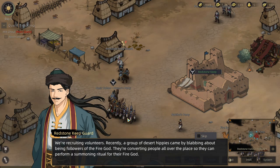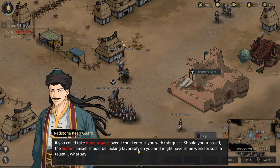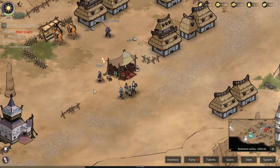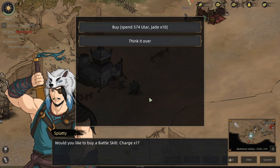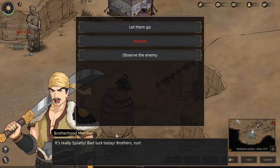There's a quest NPC recruiting volunteers. A group of desert hippies claiming to be followers of the fire god are converting people and planning a summoning ritual. The local sultan has men garrisoned but can't get close. If we take three squads over, we can help — though that quest is probably hard. Down this way there's a bookseller who can teach the Charge ability. I'll mull it over and think about it later.